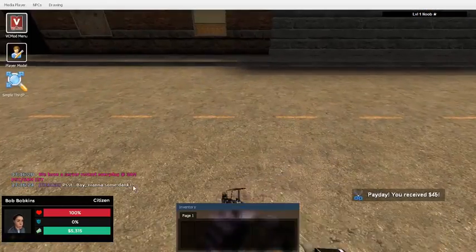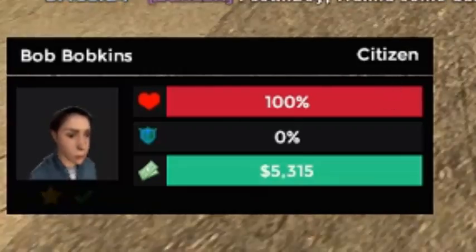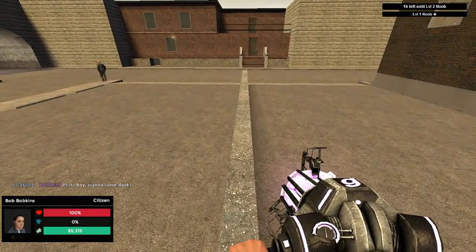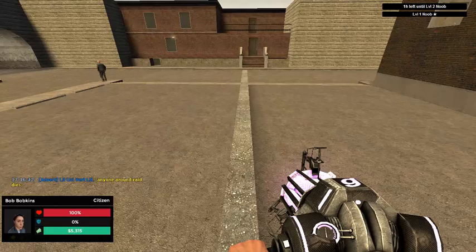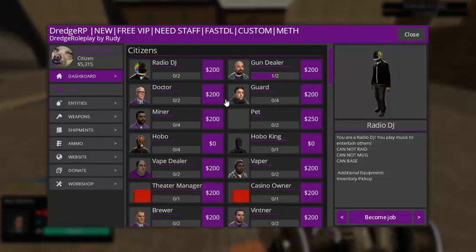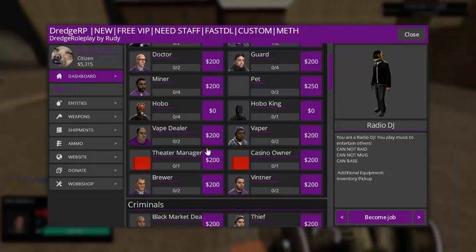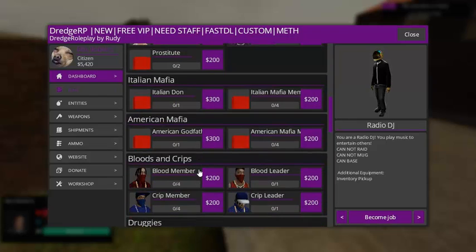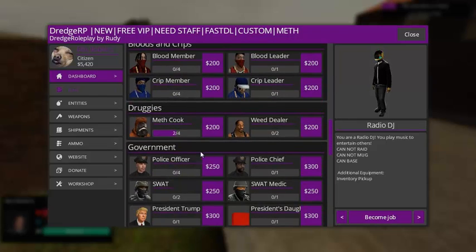When you first get in, you're going to be a citizen and you're obviously going to want to change your job. To do that, press the F4 key. All the job menus are different, but this one looks like this. There's usually a category called Citizens, Criminals, and then Gangs and Government.